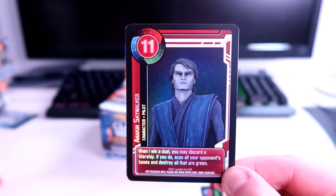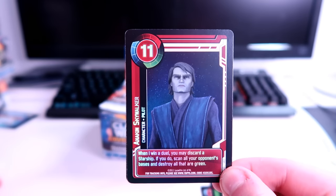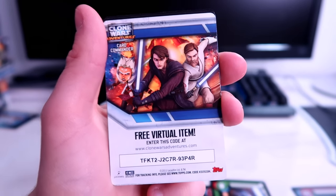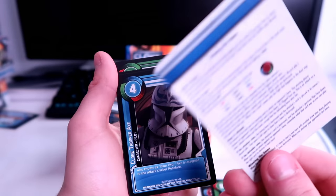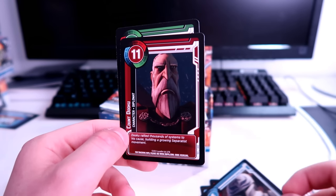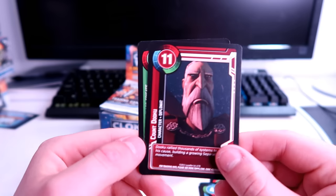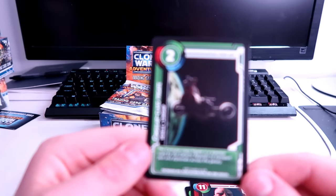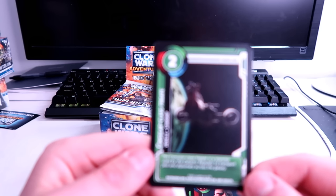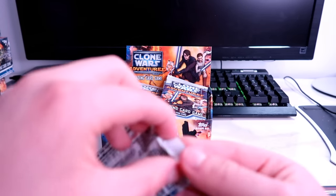Another Anakin Skywalker — power level 11 — 'When I win a duel, you may discard a starship; if you do, scan all your opponent's bases and destroy all that are green.' There's also a free virtual item code card. Clone Trooper Axe, also known as Blue-2, assigned to the attack cruiser Resolute. Count Dooku at level 11 — rallying thousands of systems to the separatist cause. And a Consular-class frigate used to transport Jedi and diplomats.